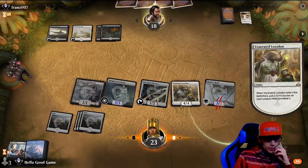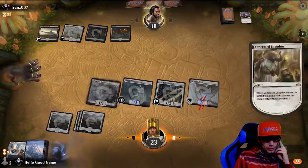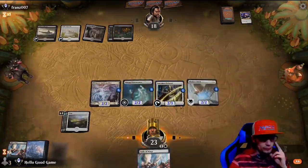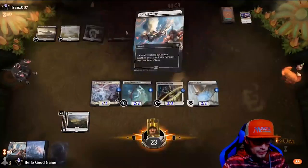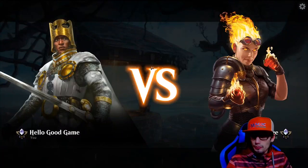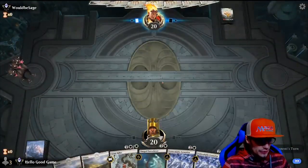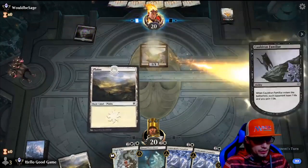E-Spark — could be worse. As long as he doesn't wipe the whole field. Actually, could not be better. Perfect — Rally of Wings. It's like he can see our hands somehow. Alright, first match went absolutely perfect — flawless. Second match, I'm expecting a similar result. Two Unbreakable Formations in hand — really good, or really bad. Coldsteel and familiar — that's brutal.